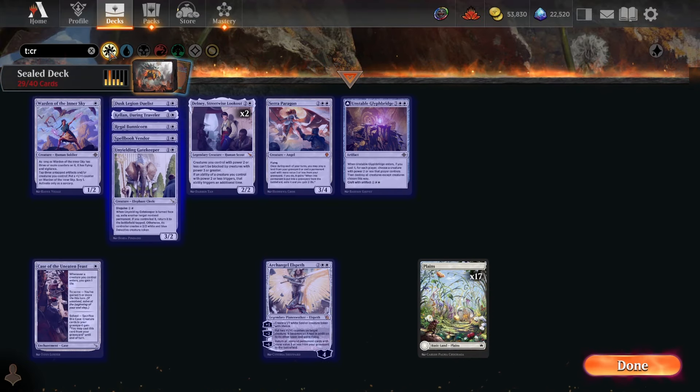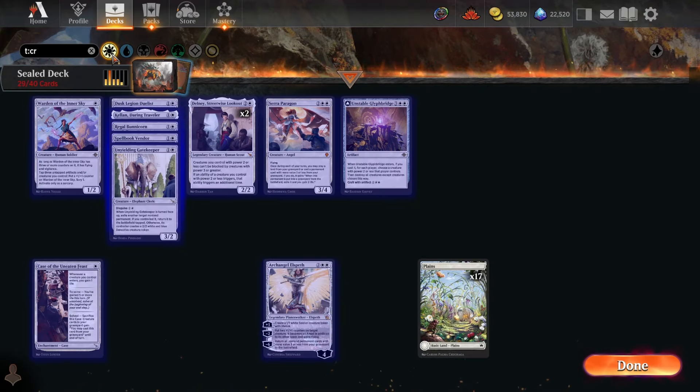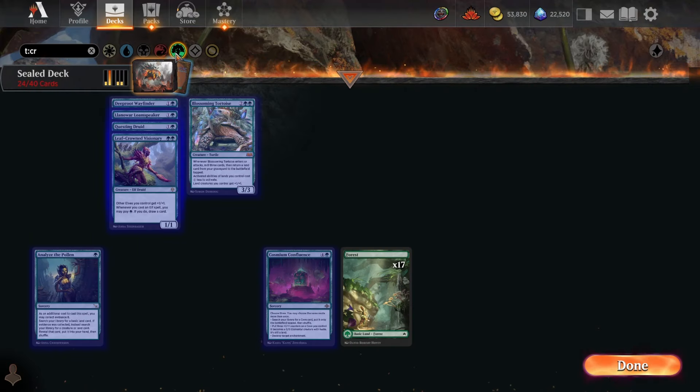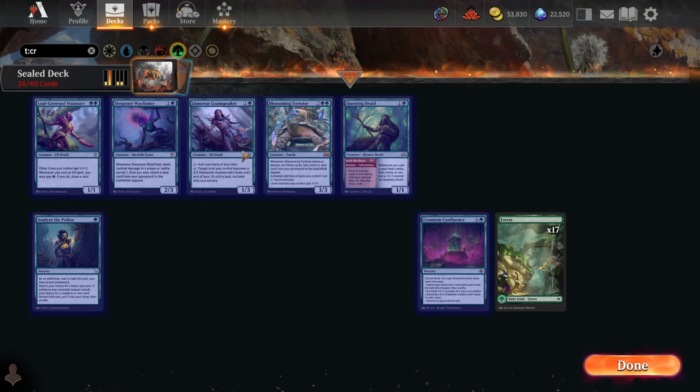White literally is our deepest color in terms of quantity — green 24, white 29. White by far has the most cards. None of these green cards are bad though — they're all fine.